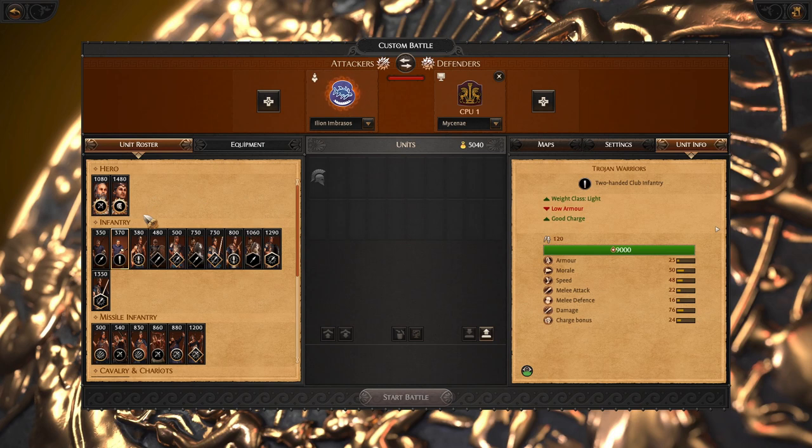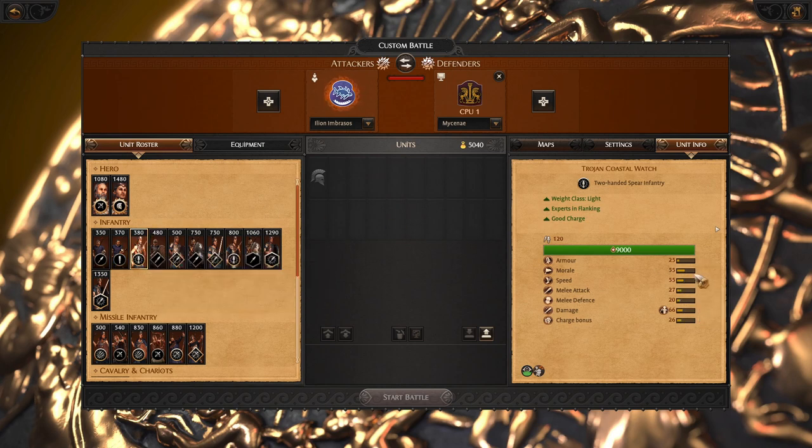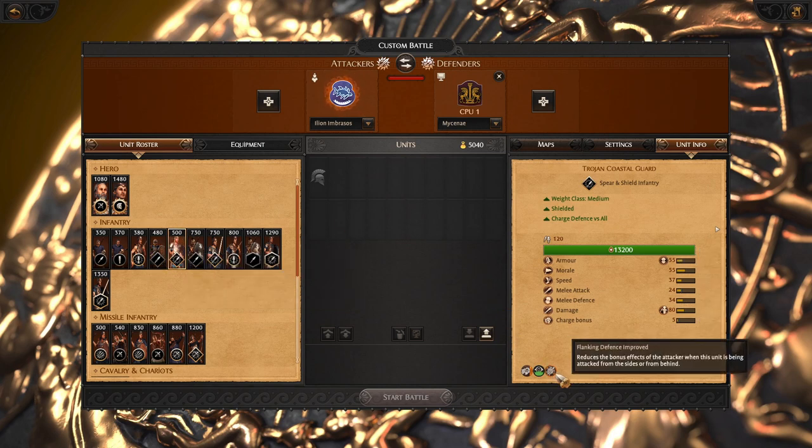Compared to Trojan Warriors, Eleon Imbrasos also has a flanker or flank charger option. It's a faster unit with weaker stats and a weaker weapon, but thanks to flanking attack improved, it will get a lot more value and route enemy units faster. Similarly to Hector, there are swordsmen — a quite solid sword frontline. Alternatively, you can choose the Trojan Coastal Guard, which is slightly worse at dueling but has flanking defense improved and charge defense to compensate.